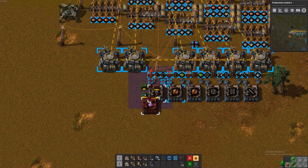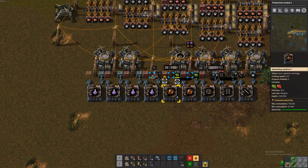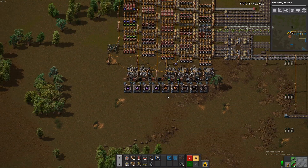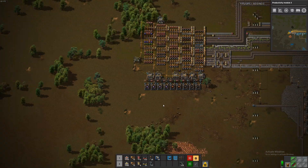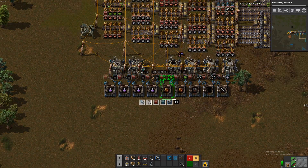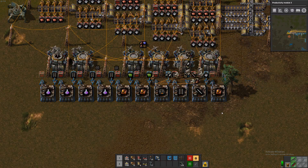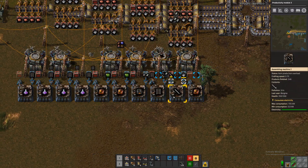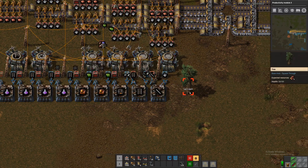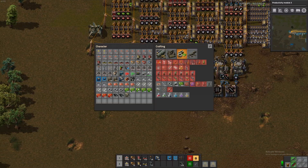And I guess we should replicate this a bunch of times. Of course we do not have any resources for this anymore, so we will have to go get some more copper soon. Maybe we should do a bit more of these just to actually put them into our machines — or let's not do that. I don't think that we will get any profit from that in the amount of time that we have left in the game.